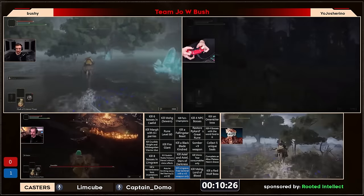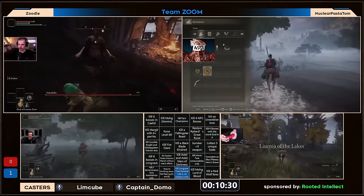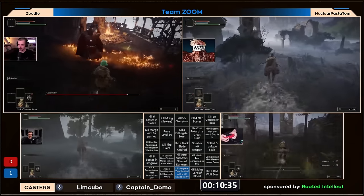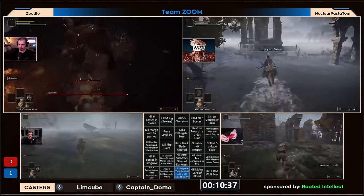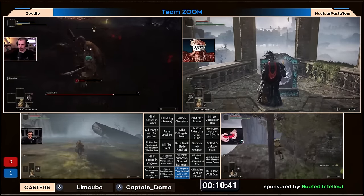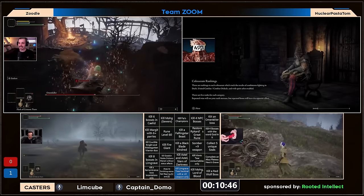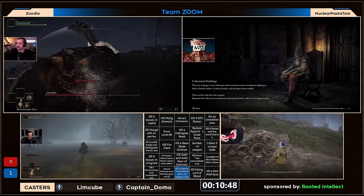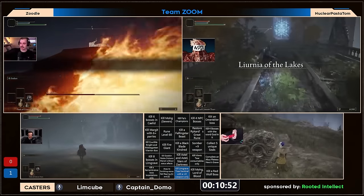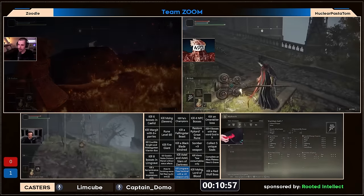It's going to be interesting to see who of the respective runners actually chooses those late game squares if they end up going there. Zoodle is looking for a more early game option — he's going for omen killer. Moving over to team blue here. It seems like the roles are decided: Josh going for late game squares most likely having the somber weapon, same for NPT, while zoodle and bushy are looking towards those early game squares. Bushy is on the way to omen killer.